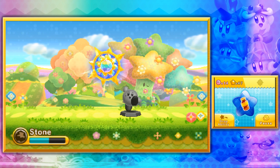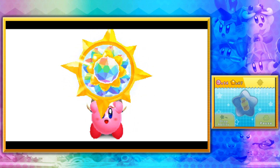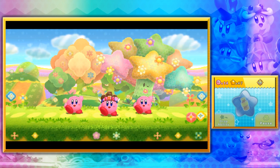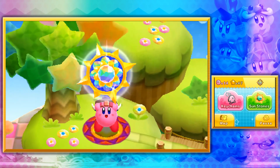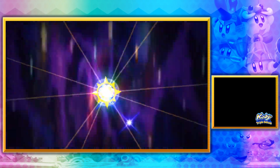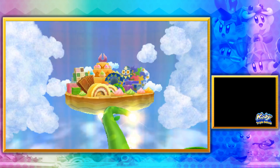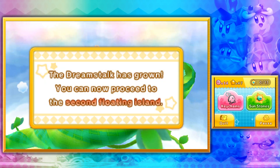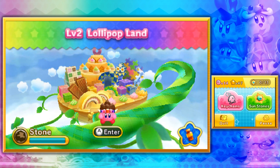I'm gonna just stay like this. Yes. Okay, fine. We get the Mega MacGuffin. And the dream stock has grown — you can now proceed to the second floating island, Lollipop Land. And that's where we'll be heading to next time.